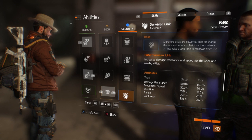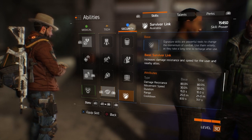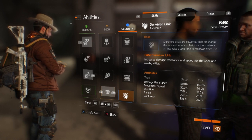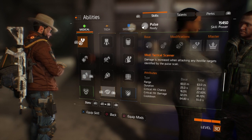Survivor Link is really good because if you need to get out of an area fast, especially in the Dark Zone, it gives you increased damage resistance and speed for the user and nearby allies. On L1 and R1 you can toggle any one of these abilities.